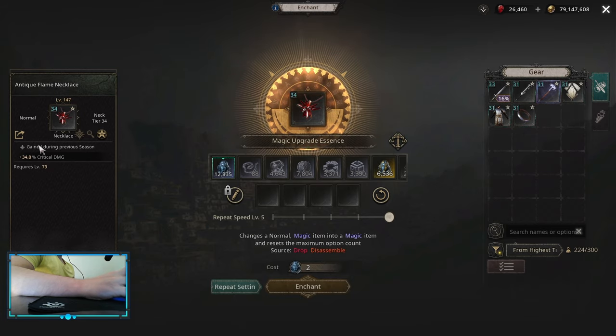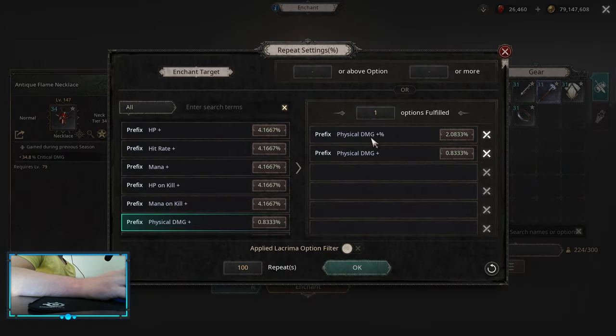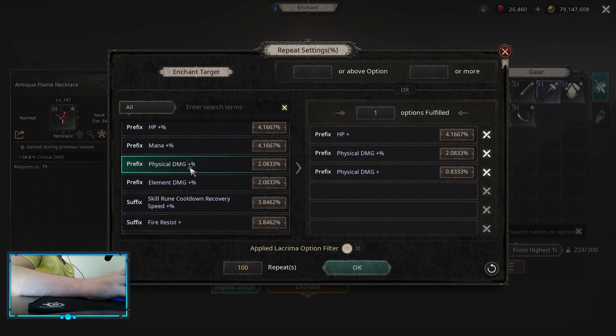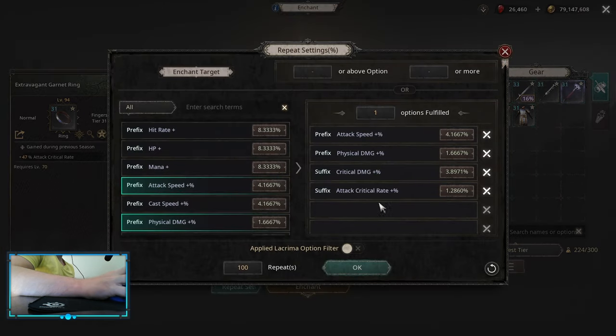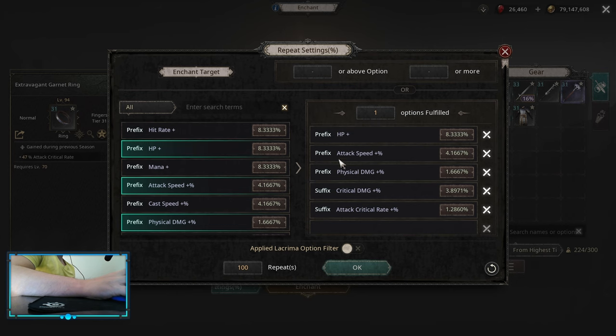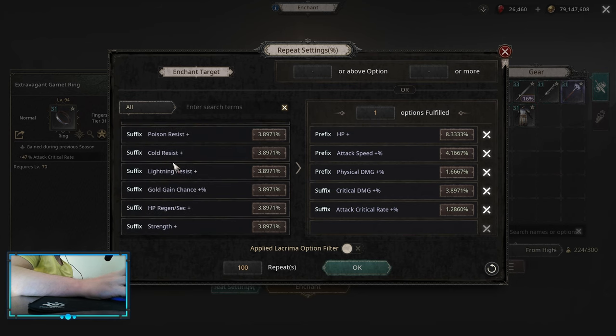For the necklace, you're looking for critical damage implicit neck. On this one you can only do physical damage multi and physical damage flat on the offensive rolls. After that, you can pick up whatever you need: HPs, resistances, or manas, whatever you need the most. On the ring, we are looking for attack critical rate implicit ring. On the ring itself, you're looking for attack critical rate multiplier, critical damage multiplier, physical damage multiplier, and attack speed multiplier. Priority would be attack critical rate and critical damage. Attack speed and physical damage, roll if you can. After that, you can pick up any prefixes and suffixes that you need the most — HPs and some resistances if you need those.